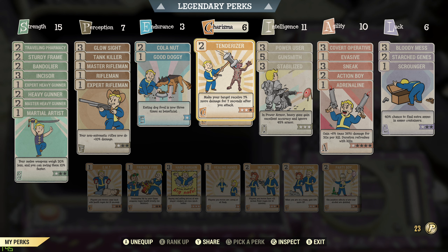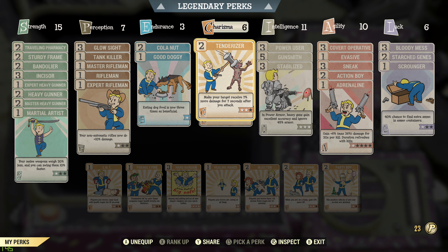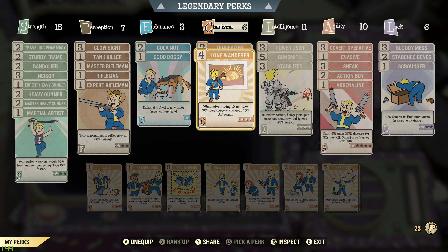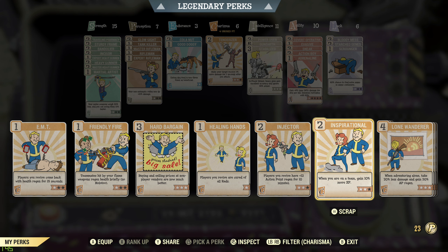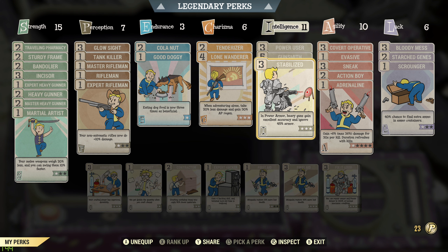In Charisma I have 6. Tenderizer makes your target receive 7% more damage for 7 seconds after you attack. I could upgrade that but it's only an extra 3% damage and 3 more seconds. Lone Wanderer is in there because I do most of my stuff solo — 20% less damage taken and 30% AP regen is pretty useful. I use Hard Bargain level 3 when I go to a shop. If I'm doing a daily op with a team I'll swap in Inspirational for the 10% bonus XP.